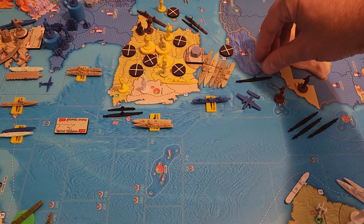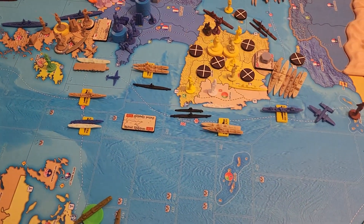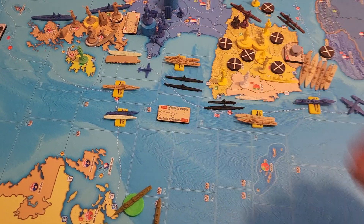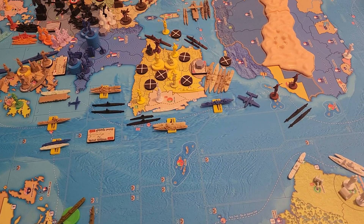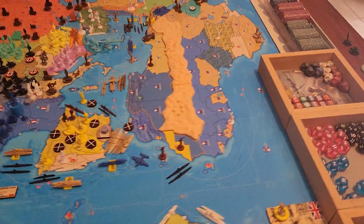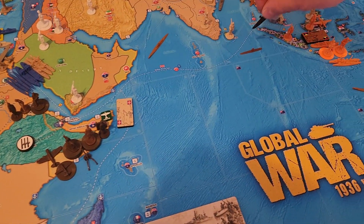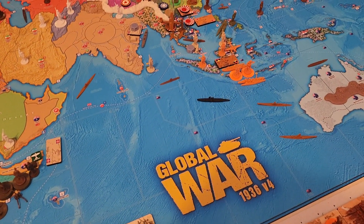The sub in A44 is going to come up to A28. One of the fleet subs in A46 is going to come up three to A28. That's it for our submarines. The battlecruiser over in I4 is going to come over three to I13.